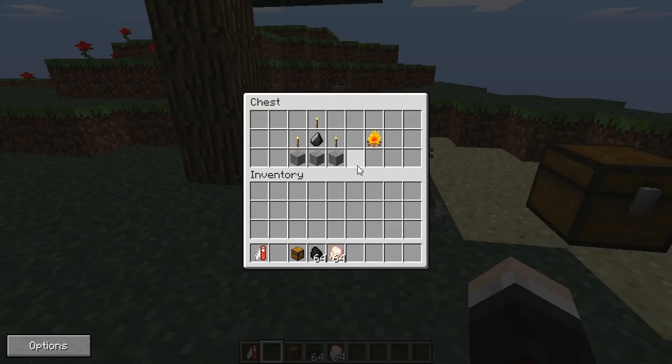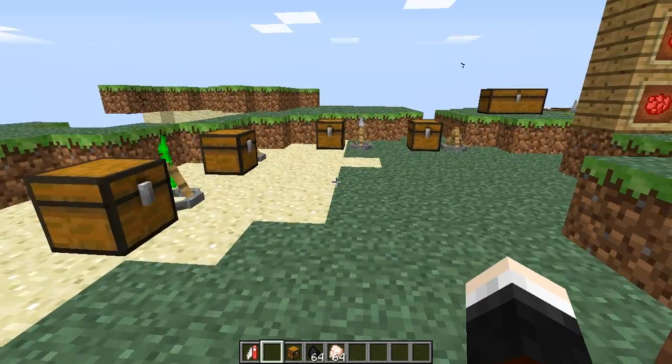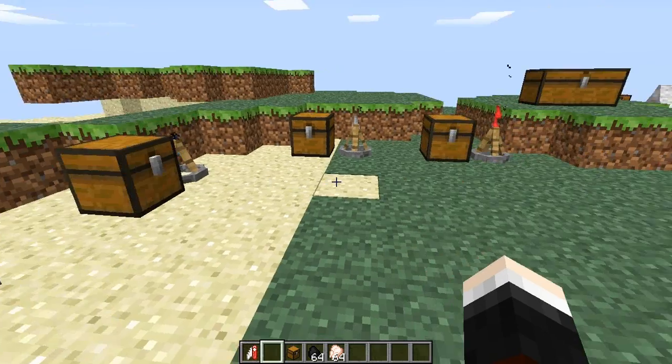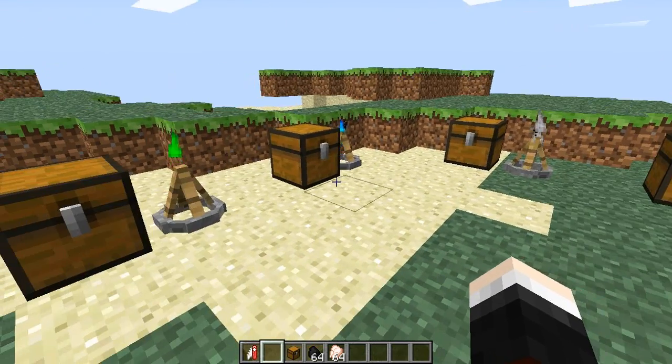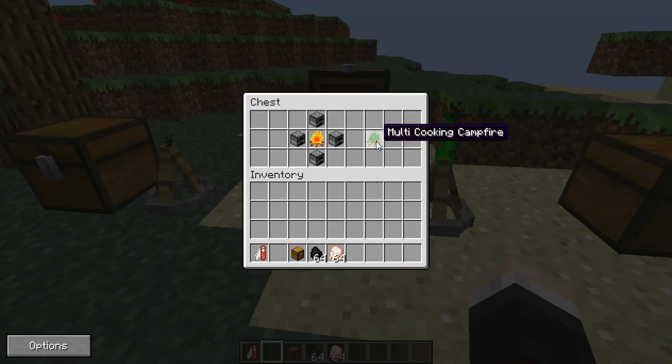It just looks really cool and emits light. You need three stone, three torches and a piece of flint to make the normal campfire, and you're also going to need this to create some of the more colorful campfires later on. You can distinguish between the different campfires by looking at the different colors on the top and the particle effects.